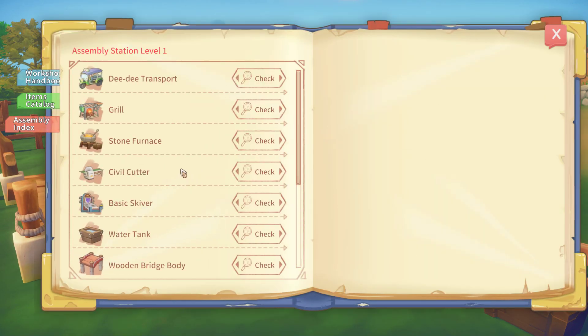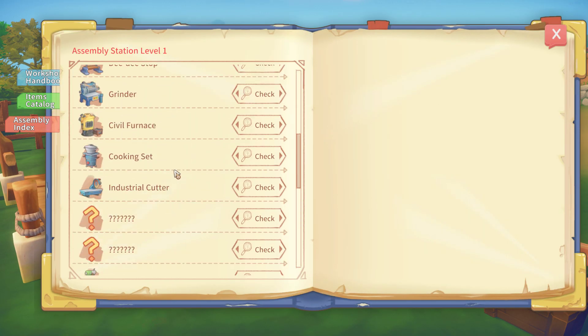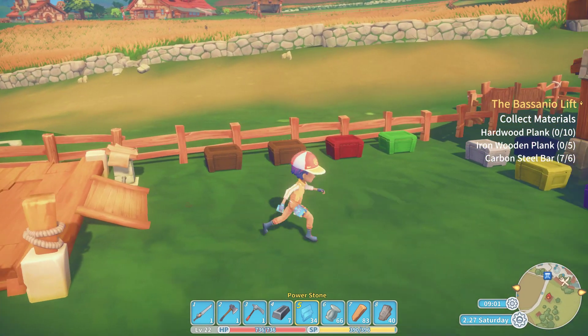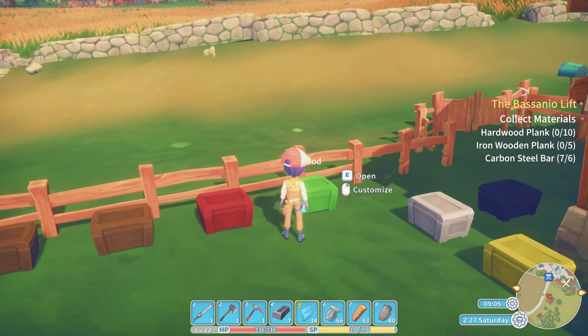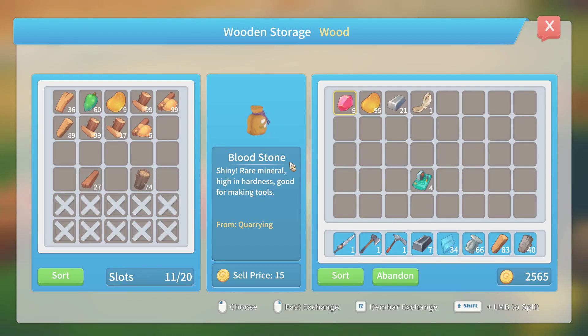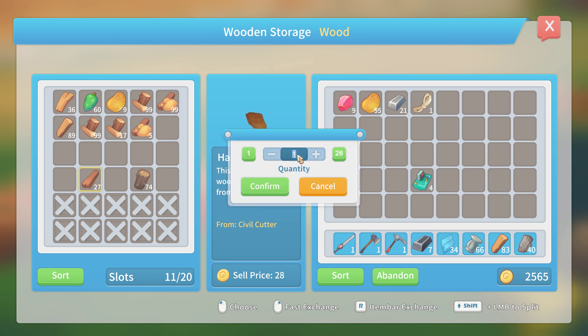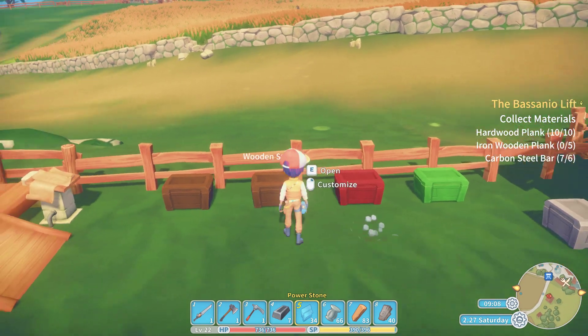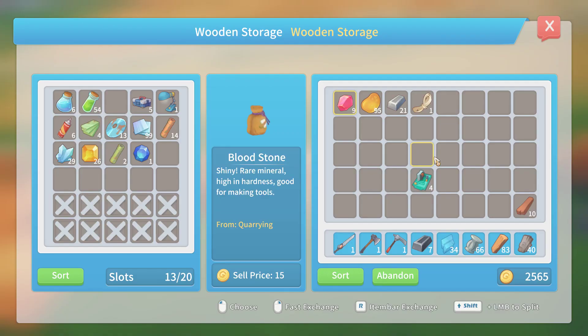Let's go back to the assembly here. So what we were building was the lift. Oh, it says right there actually — collect materials. Hardwood plank, ten. So hardwood plank would be these guys. Let's do that — ten. I'll put you here. And then might as well get rid of some of this extra stuff here, like the bloodstone.